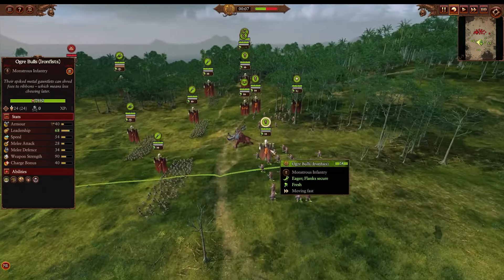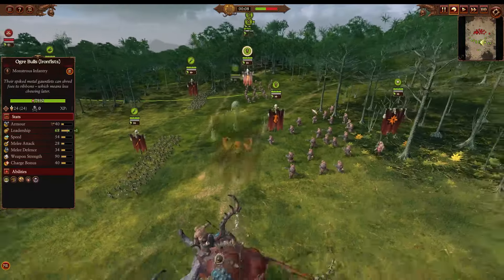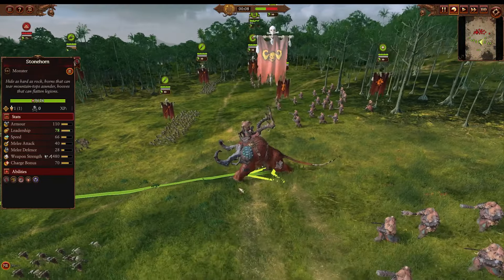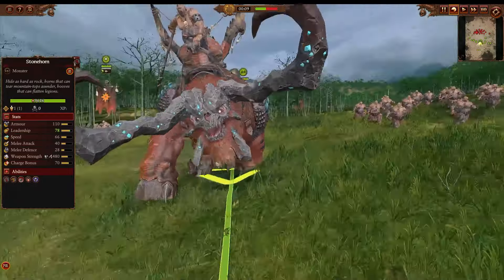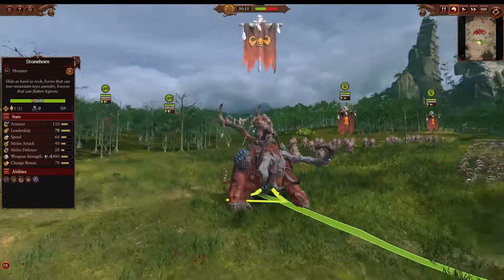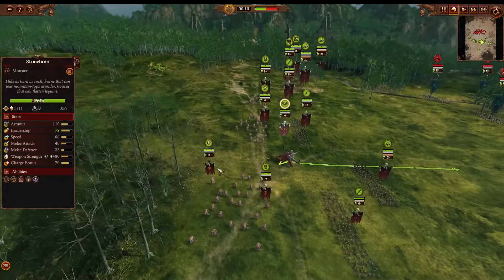You also have the Ogre Bulls with the Iron Fist — those are bronze shields, supposed to help mitigate incoming fire so they can come in on the approach relatively unscathed. You've got a big old Stonehorn coming here — love this guy's model. He's very good at clearing out infantry and just being very disruptive as well, going to be very solid here.